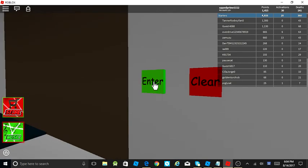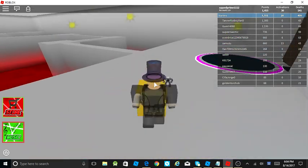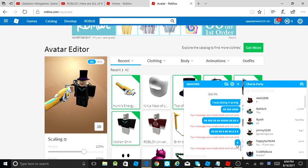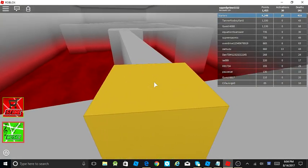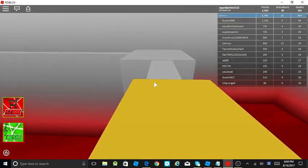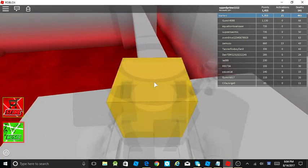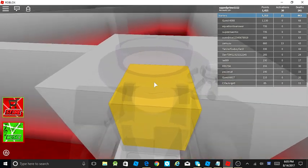Enter - there we go! After that you have to do a portal section - you have to push the cube. When you're done, come back. Push the cube to the end, and the last part is where jump boost can come in handy. This is the last part of the trials.